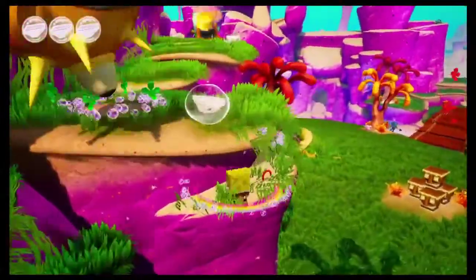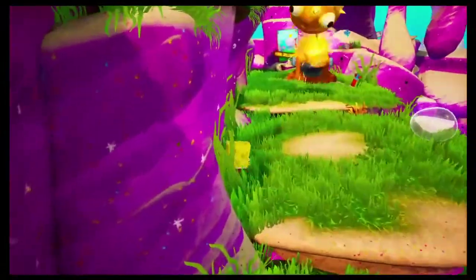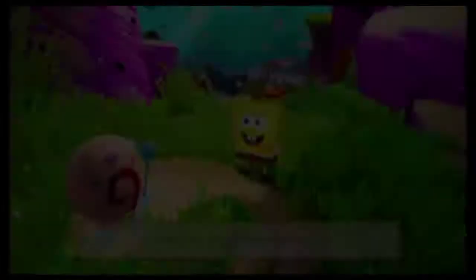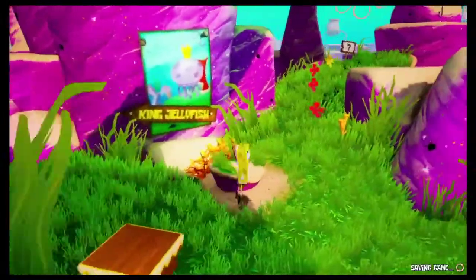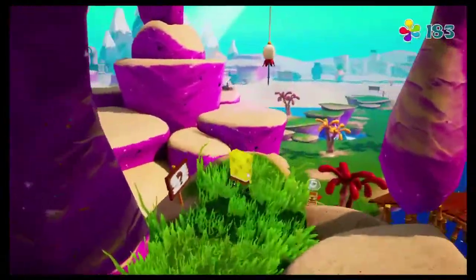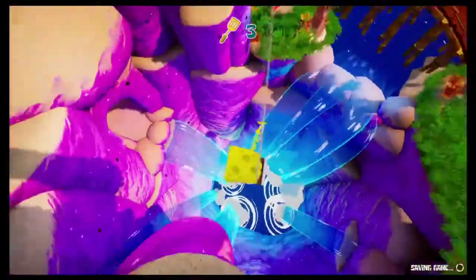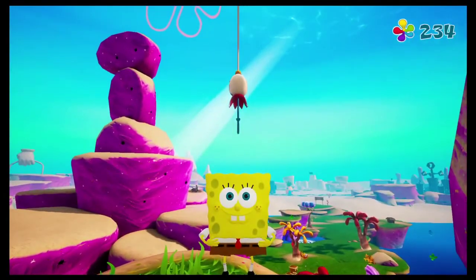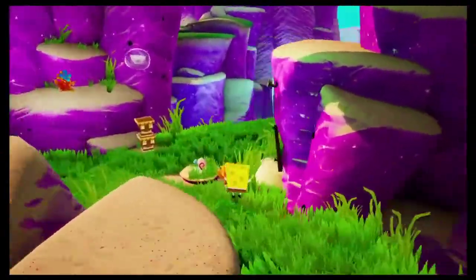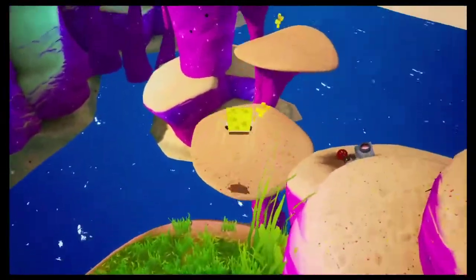We continue on and destroy the pufferfish shooting cannon in order to acquire our third spatula. Actually, you don't destroy the cannon to get the spatula — you bungee jump and get a massive wedgie first. We get to talk to Gary again, who says there's a golden spatula if we give ourselves a massive wedgie off the edge. We do just that, so we can get our third spatula. We are well on our way to heading on over to downtown Bikini Bottom.